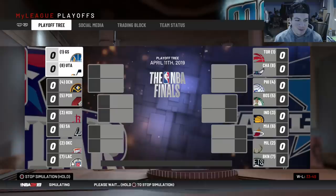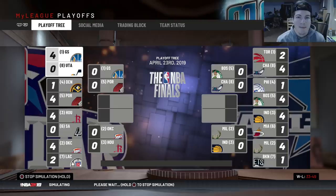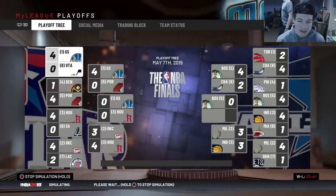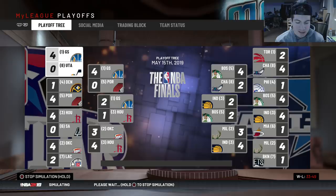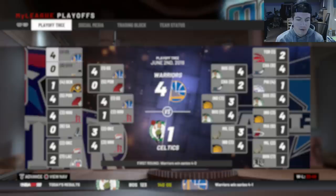I'm going to simulate the playoffs. I'd want Fultz to start for the whole video — it really depends on how he plays. If he can put up like 10 points and seven or eight assists, I can deal with that. I just want to get him to an 80 overall, so hopefully the G-League helped. The Raptors lost in the first round to the Hornets, which is weird. The Eastern Conference Finals ended up being the Pacers and the Celtics, and the Warriors beat the Celtics in the Finals with Kevin Durant winning Finals MVP.